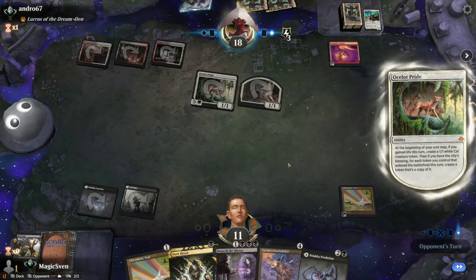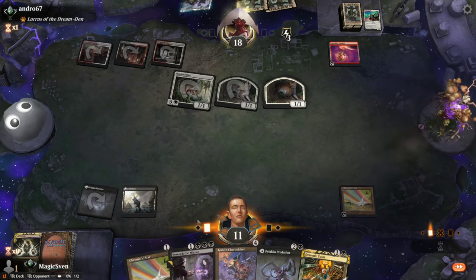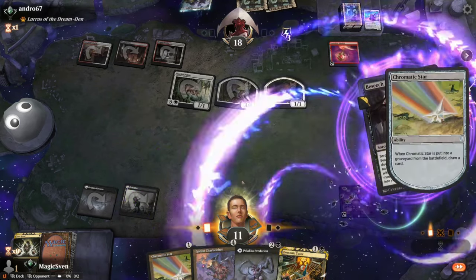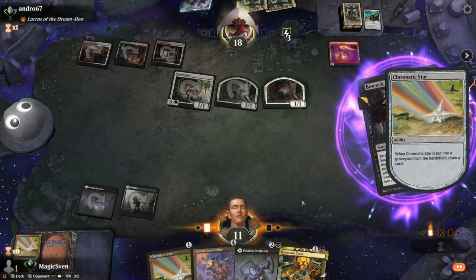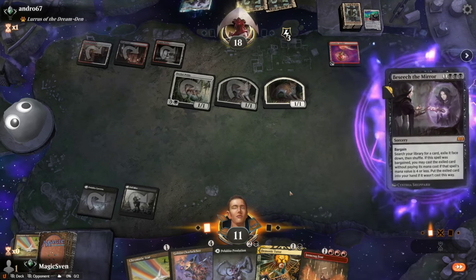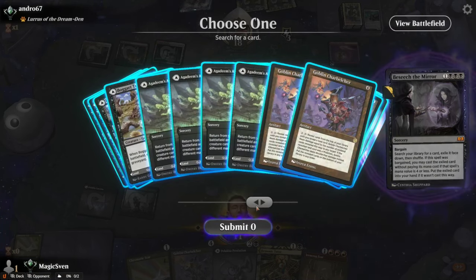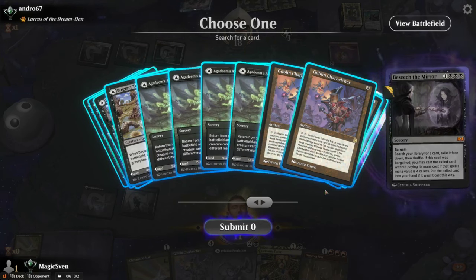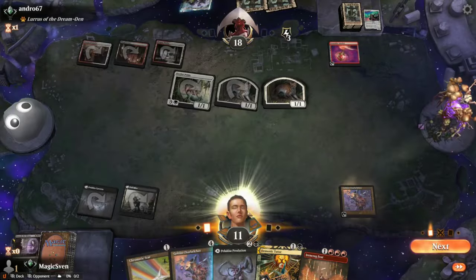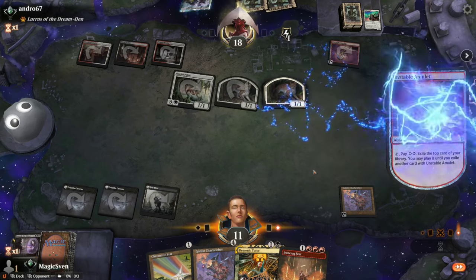We get to go off next turn. Dark Ritual. They only have priority probably because of the Amulet. Cast with Bargain, sack the Star — go get our Ritual. Could they have anything? I don't think so. Oh my goodness — we just drew the Ironcrag Feat off of the Star! Oh my god. So now we play Charbelcher and really hope they don't kill us. I can't believe that just happened — just drew the Feet off of the Star.